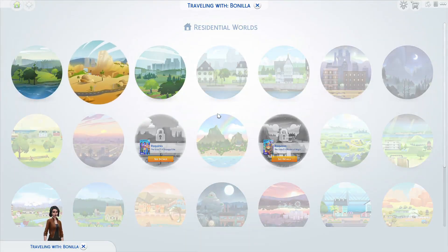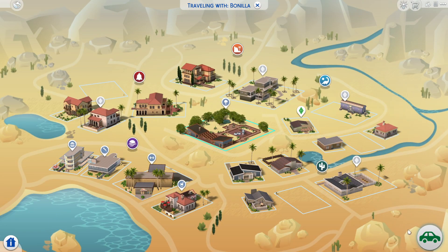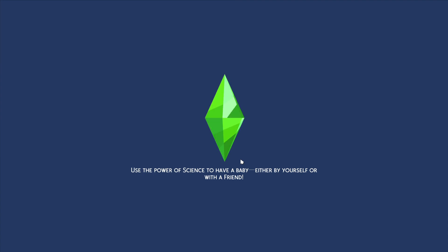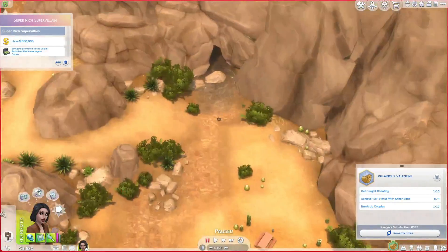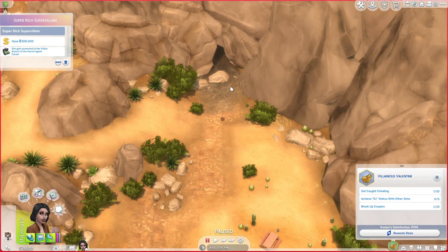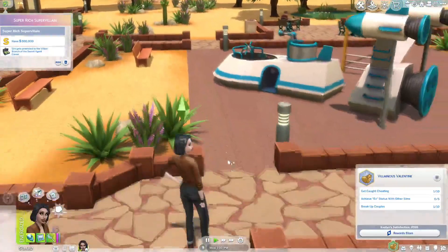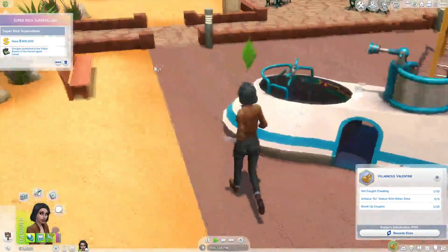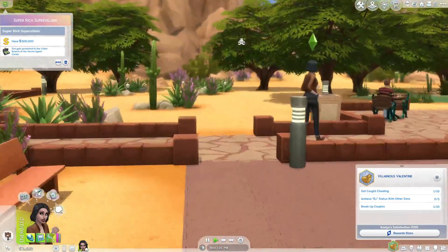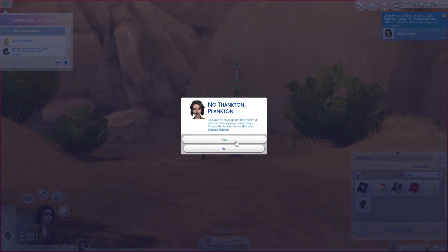I did a quick search online to find out where to fish them up because I think there are special places. I'm not sure if they need to have a certain fishing level — we'll see how easy that will be. I'm going to try fishing here, or maybe over there. It might take a few parts until she actually finds one, and maybe we won't even use the voodoo doll in this video. But in other saves, my Sims tend to find them even when I don't want them to.